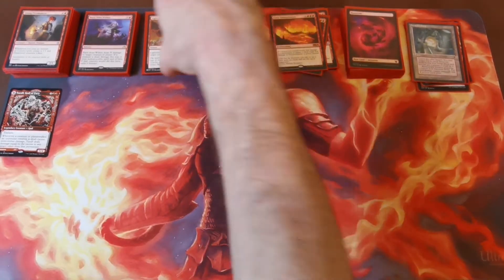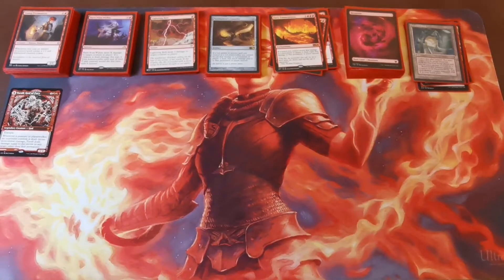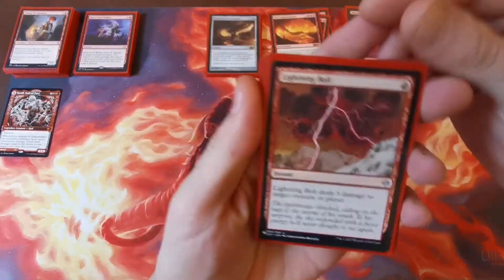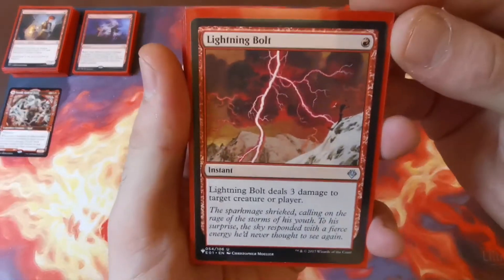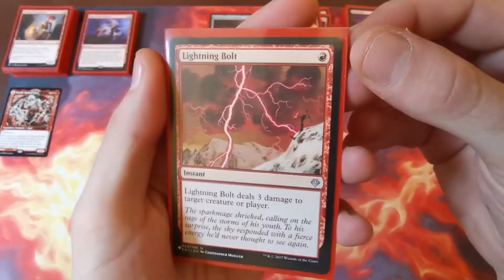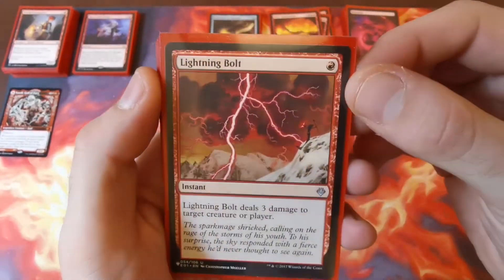Next up we have 10 instants. Probably one of the best cards in Magic — Lightning Bolt, one red, three damage to target creature or player. Just absolutely beautiful.